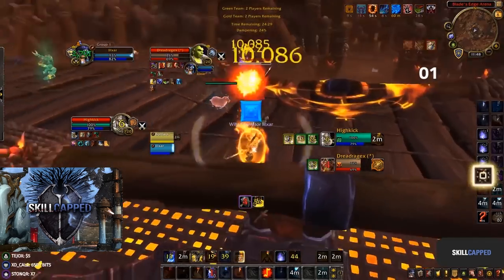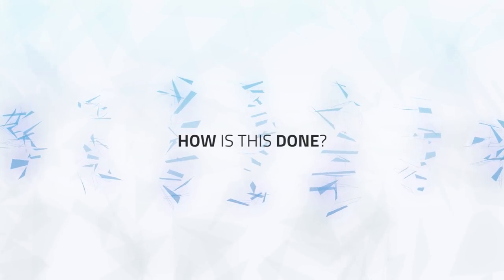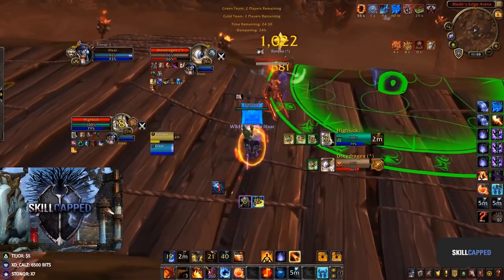Zayu on the fire mage literally takes the warrior out before he even has any time to react. How is this done? Well, to start off there's three things you need.